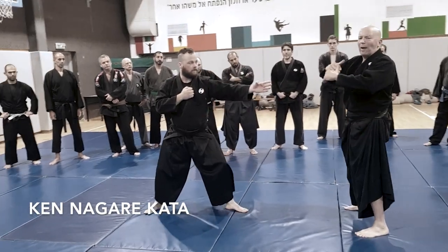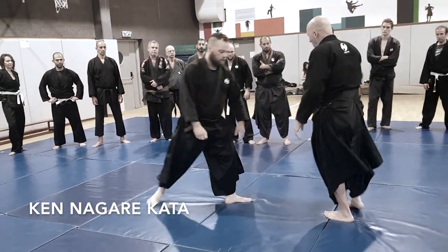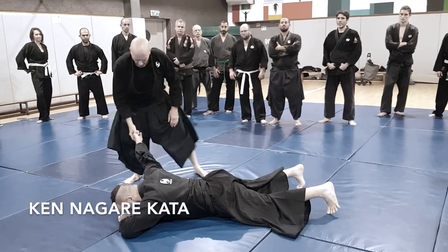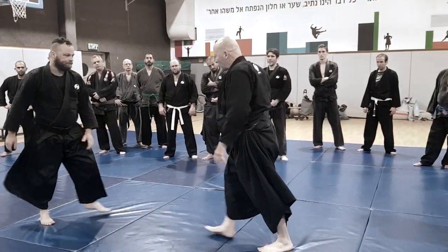So instead of encountering the armlock around — the chief feature of this level is he bounces against me, and then I will throw him to the ground. This is one kata, but we can see it in other kata as well.